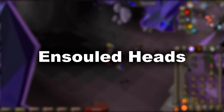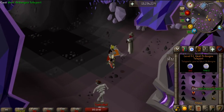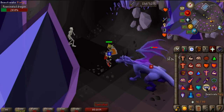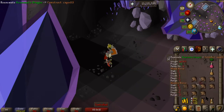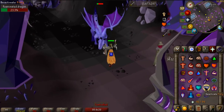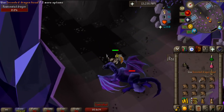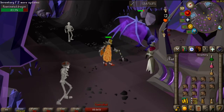Ensouled Heads are items that can be dropped by the respective monsters. These heads can be reanimated by using the appropriate spell within the Arceuus spellbook on the head. Each reanimated monster killed will give the player favour within the Arceuus house and prayer experience, with increasing favour and experience as the magic requirement to reanimate the monster increases. The reanimation spell must be cast on the head when it is on the ground — if you pick it up and cast the spell from your inventory, you will get the message stating 'go to the dark altar to do that.'